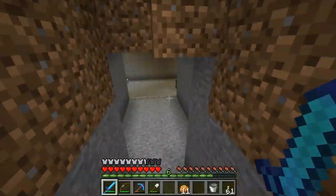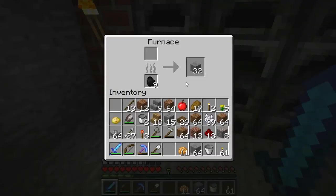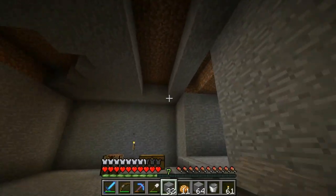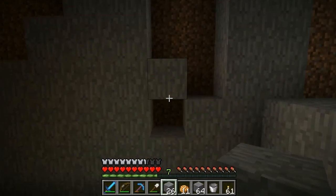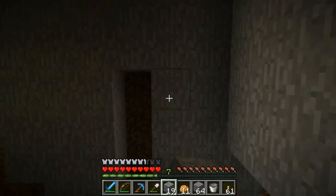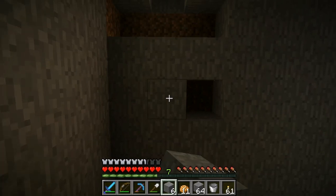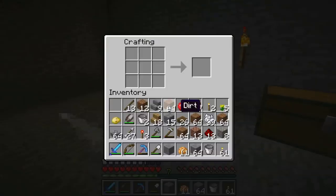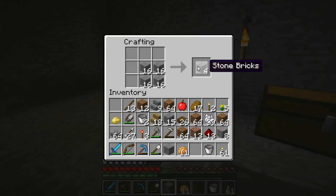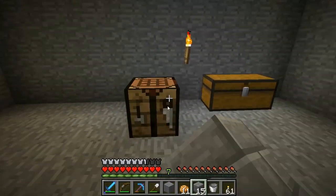Down into the secret vault we go. Hopefully these are all done cooking — and it looks like they are. Let's go ahead and patch this vault up as best we can with what we have. Finish putting in the ceiling, and then I'm gonna add a nice little trim around the entire vault.